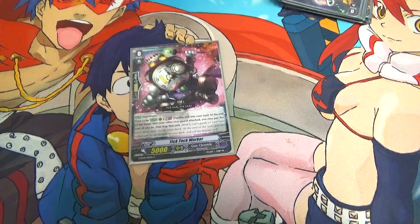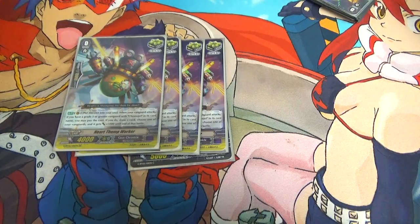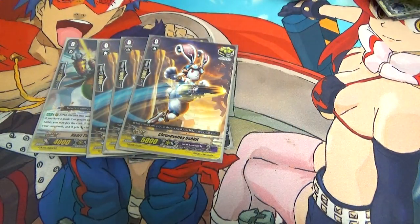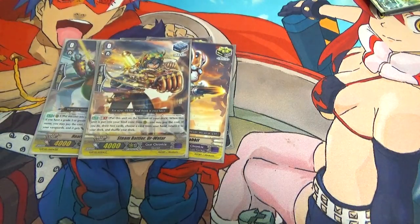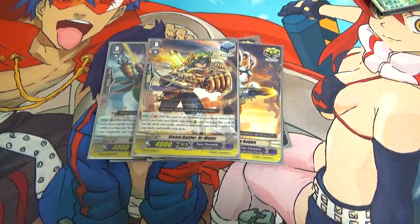Four Heartthump Workers — when your Chrono Jet grade 3 Vanguard attacks, shove into soul, draw plus 5k. Then three Chrono Volley Rabbits, Zodiac Time Beast crits. It's one Ur-Watar — again it's limited to one. Its skill is GB1: when it's sent to the Bind Zone, you may put it on the bottom of your deck, draw two cards, and then shuffle one of them back to the deck. So it's part of the whole Elite Four combo.